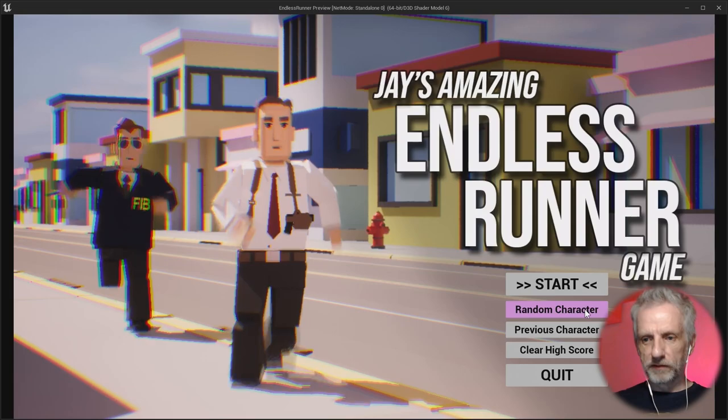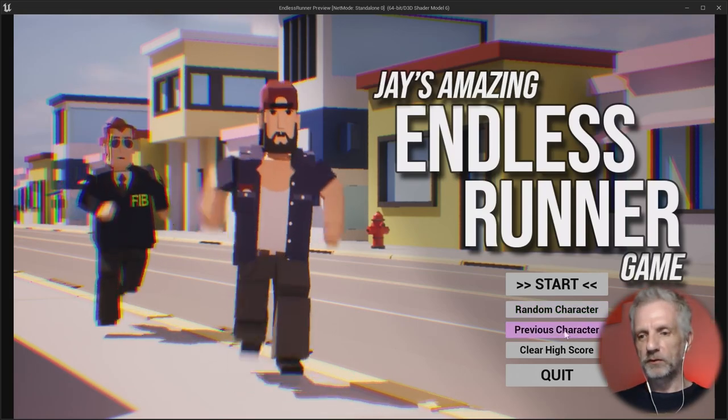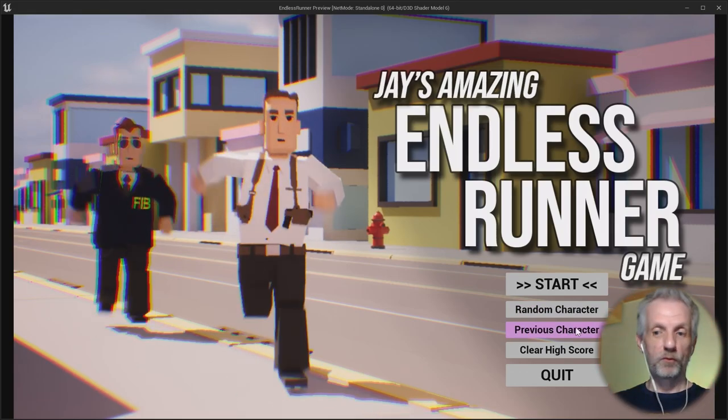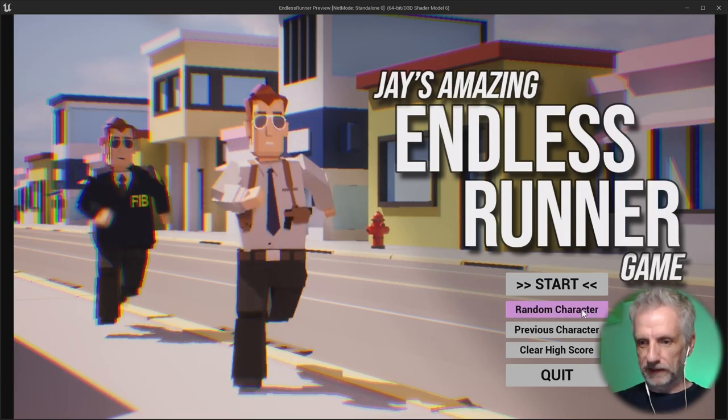You pick a character randomly from an array, and if you find one and think 'I wish I could go back to the previous one,' you can click a button that remembers the previous character — but only one back. The farmer here is kind of nice — maybe we'll go with this guy.